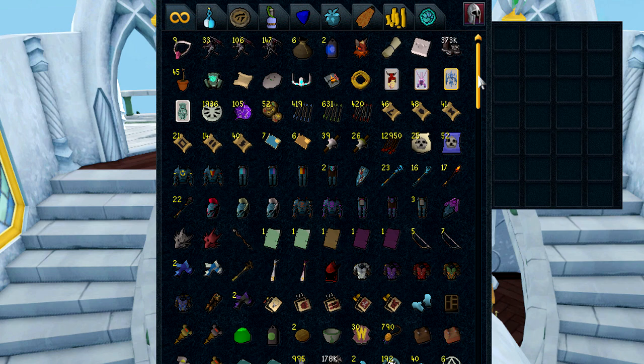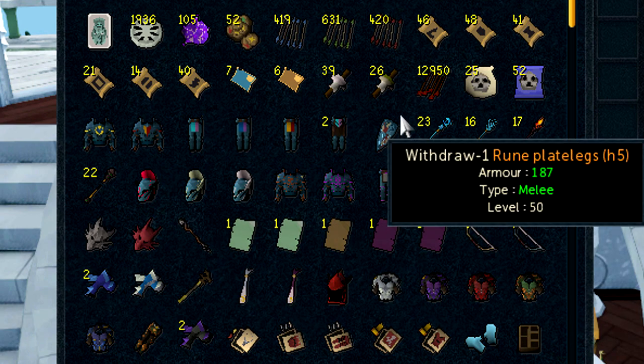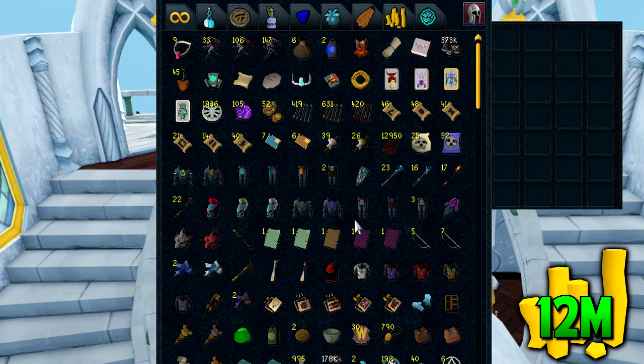So if you've ever seen a bank video from me before, you know what this tab is — it's just my miscellaneous tab. There's no consistency in here, it's just a bunch of random items. The way I'm going to be showing my bank is telling you the value of each specific tab. This tab, even though it's a pile of random stuff, is worth 12 mil in total. Every tab I'll tell you the value, so I can add it all up at the end without doing a thousand price checks.